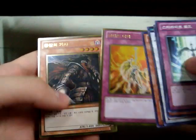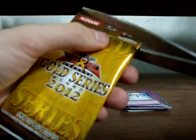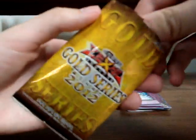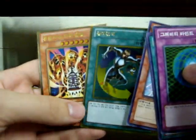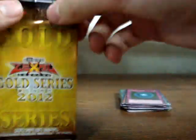Starlight Road, another Common Stardust — very nice. Icarus and Armageddon again, so some repeat packs. Let's grab a pack from the bottom of the set and mix it up a bit. Gravity Bind, Necro Valley, Lone Fire, Destiny Board, Creature Swap, and Lava Golem. Lava Golem's pretty nice as a Gold. The Golds in Korean, I think, always look a lot better than the Golds in English.